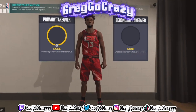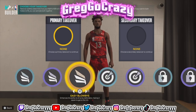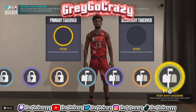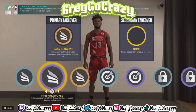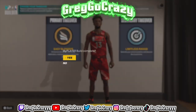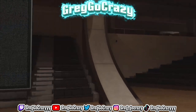As you can see, the badge count for this build. For the takeovers, he does get slashing, sharp shooting, locked down, and post scoring. Personally, because of the Glenn Robinson build, I chose Easy Blow By — which is the slash takeover — and for his second takeover I chose Limitless Range.